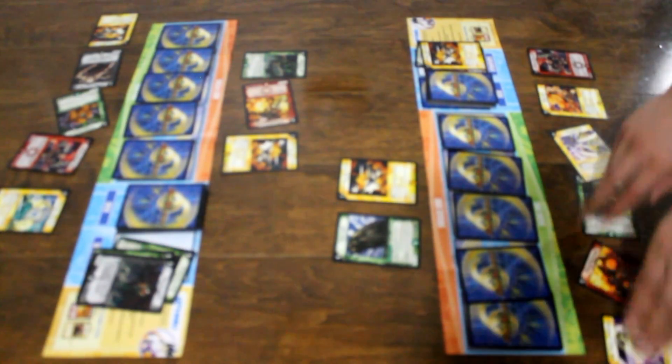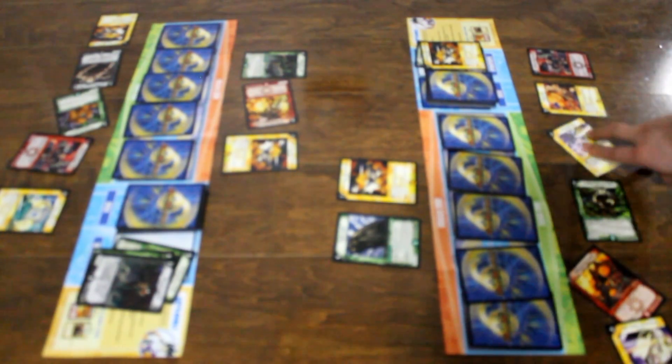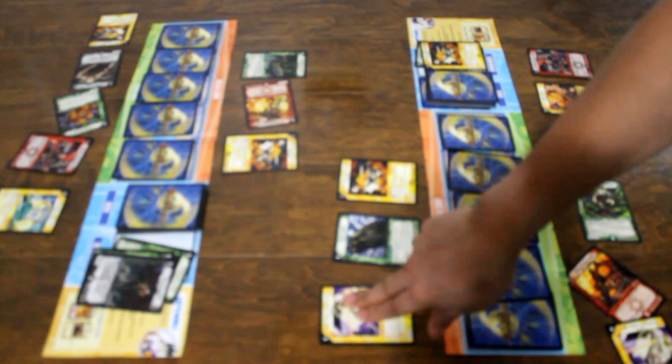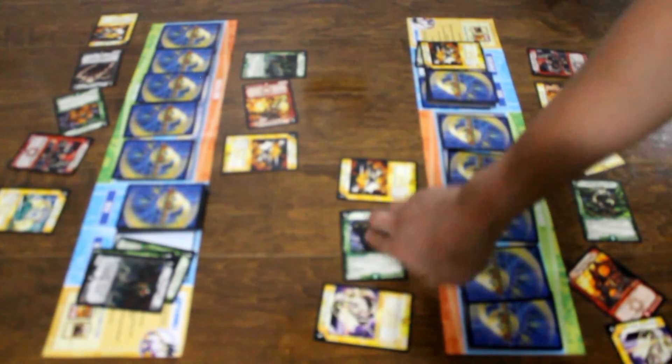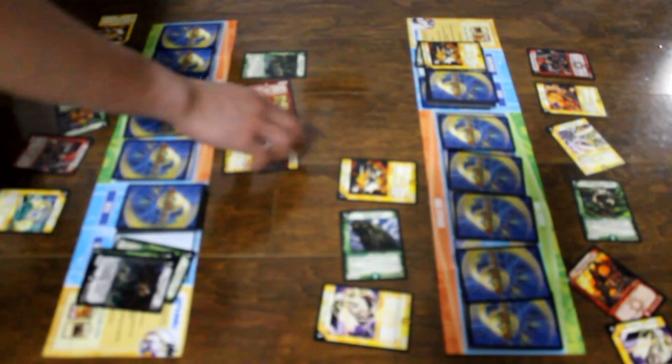I charge mana, I stand, and I draw a card. I don't charge mana but I pay four of my mana to summon Lock Rise of Hunting in attack mode. Doom Shell — break shield! I guard with Order Gear the Sky Garden.